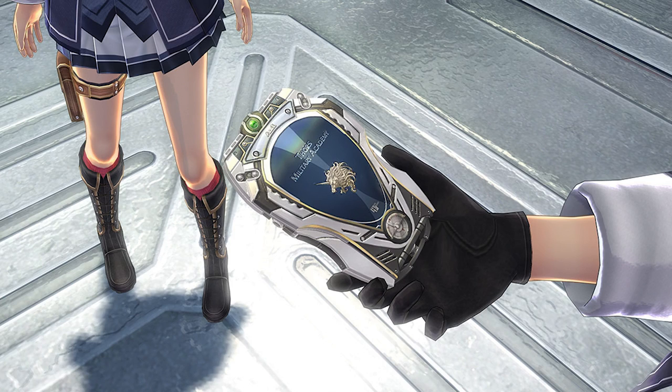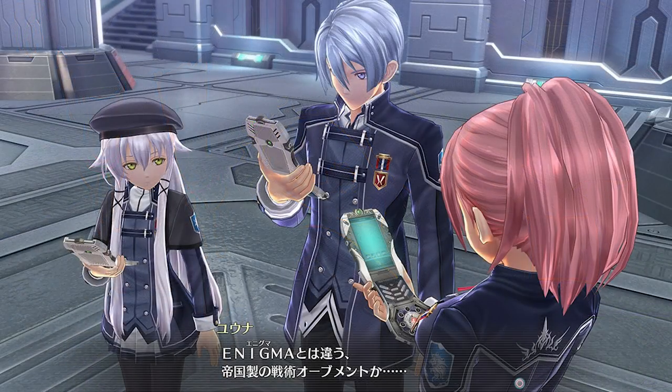As you guys can see, this is Rin holding the Arcus — how it looks on the outside. But when you open it, if you guys look at the girl with the pink hair, her name is Juna. As you guys can see, it looks more advanced than the one we had in Cold Steel 2. It straight up looks like a cell phone now, it looks so advanced.